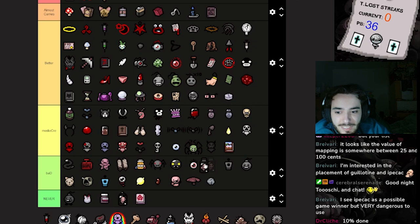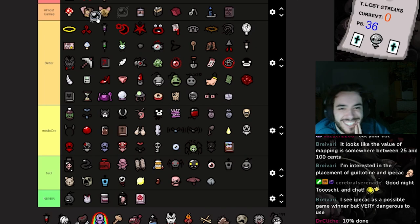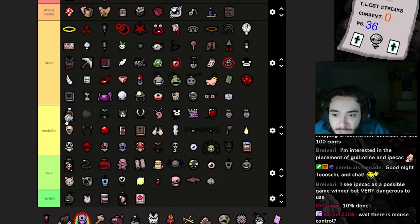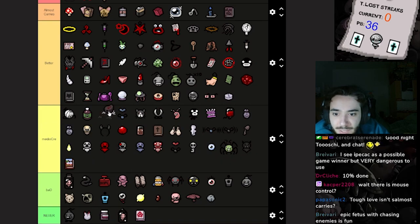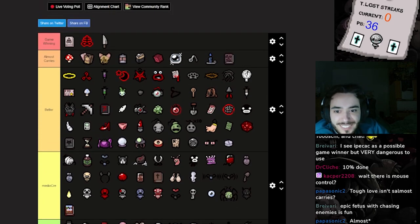I'd rather pick up Dr. Fetus than Speed Dance. Epic Fetus goes into Bad, guys — it's risky, but you can control it with mouse controls on PC. Daddy Long Legs deals a lot of damage but can also hurt you — I'm a huge fan though. There's also a good active item that turns enemies into spiders if you kill them with it. Tough Love isn't almost-carries but with Perfection it's pretty solid damage.